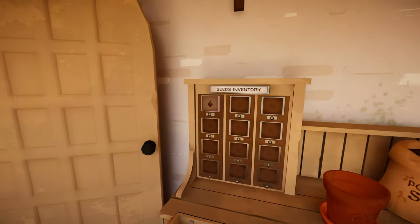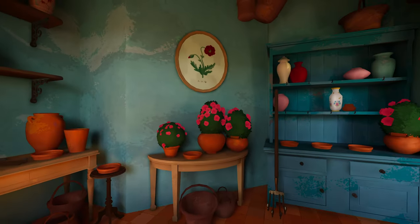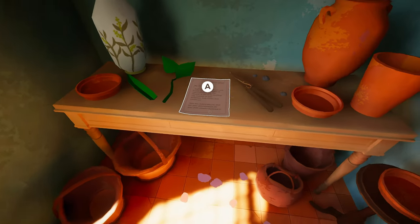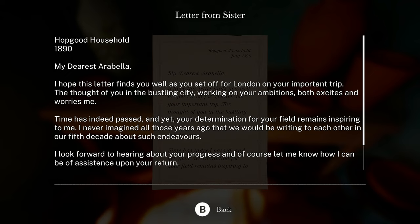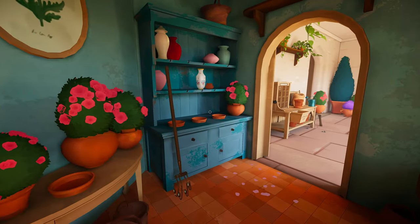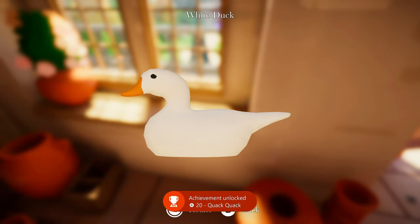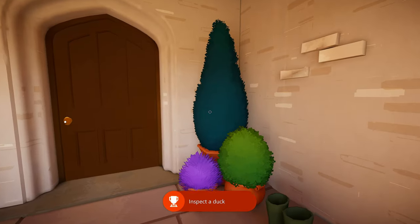Oh, we got another plant coming? We got that seed, but we need some other ones I guess. Ooh, another chair. I guess it just wants us to sit around and enjoy the scenery. Let's see what this says. Popgood Household, 1890. 'My dearest Arabella, I hope this letter finds you well as you set off for London on your important trip. The thought of you in the bustling city working on your ambitions both excites and worries me. Time has indeed passed, and yet your determination for your field remains inspiring to me.' Your loving sister, Elizabeth. I find that we got to read these because they're going to be clues in some of them. Oh look at that — it's a white duck, and I got an achievement for it. Quack, quack. Inspect the duck. We got to go look around for everything.